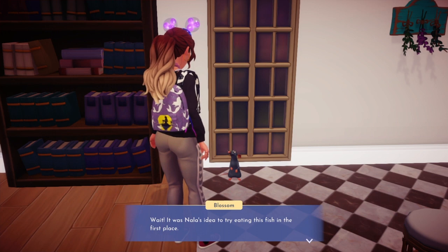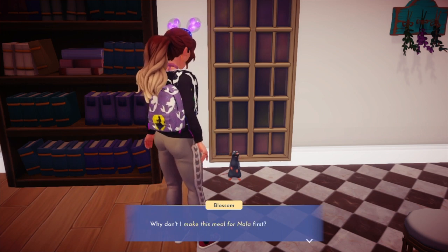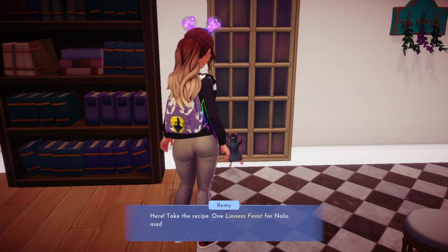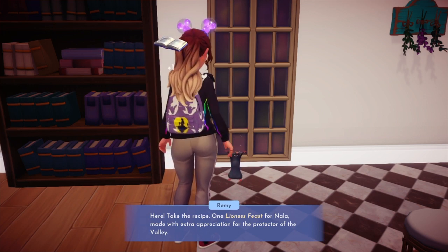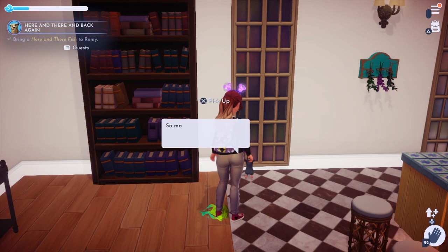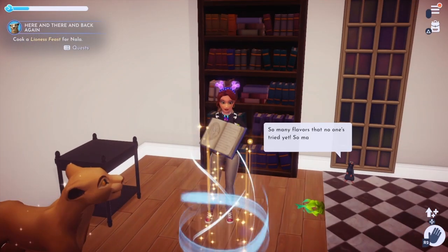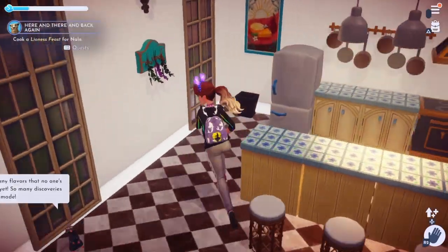Wait, it was Nala's idea to try eating this fish in the first place. If it weren't for her, this whole village might have gotten sucked into the here and there. Why don't I make this meal for Nala first? That'd be perfect, Blossom. And we should name it in her honor. Here, take a recipe. One lioness feast for Nala, made with extra appreciation for the protector of the valley. We work well as a team. Let's use our recipe. You need the here and there fish, mushrooms, tomato, and oregano. Let's make our feast for Nala.